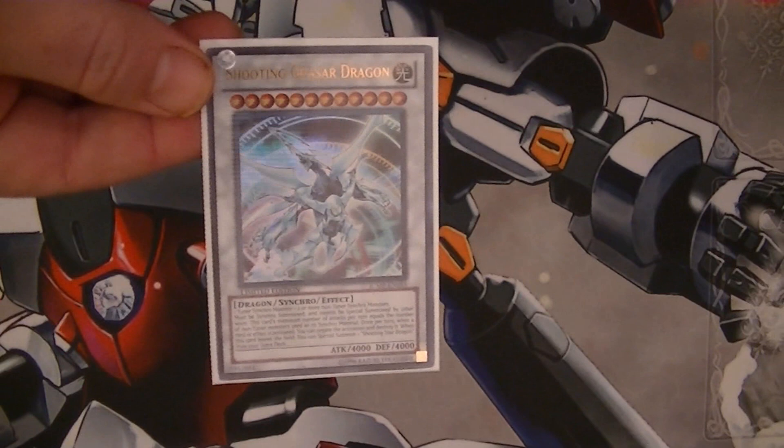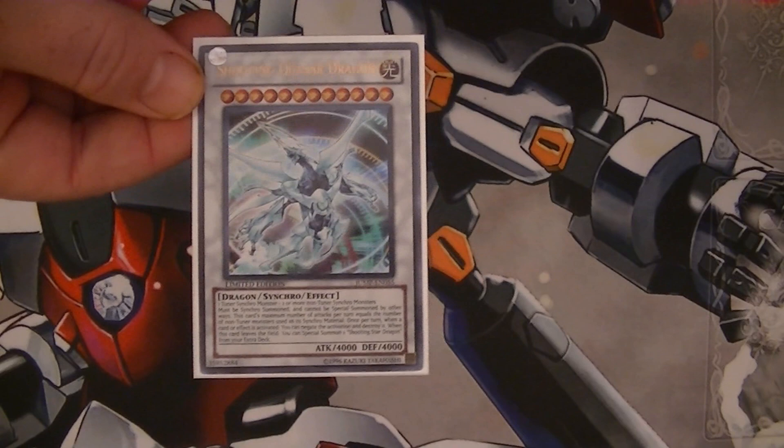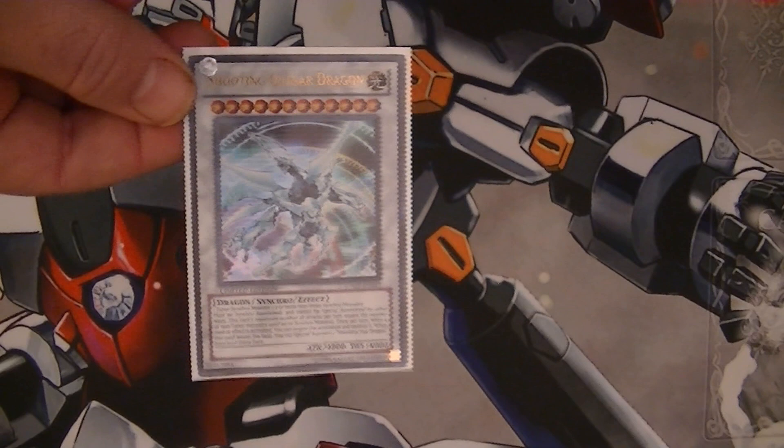What's up YouTube? This is Galacticod and I'm coming at you today with a video on how to special summon Shooting Quasar Dragon. I've showcased my Synchron deck in quite a few videos and I always get a lot of people asking me how do you get Quasar out? How do you get him out so fast? How do you get him out so easily?